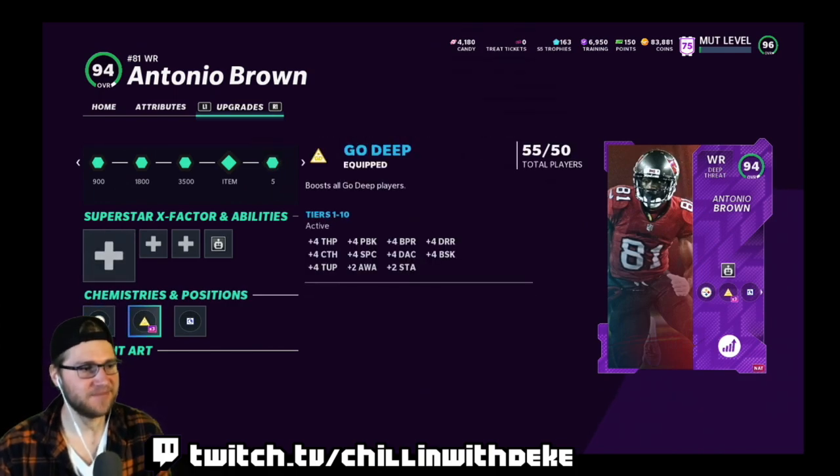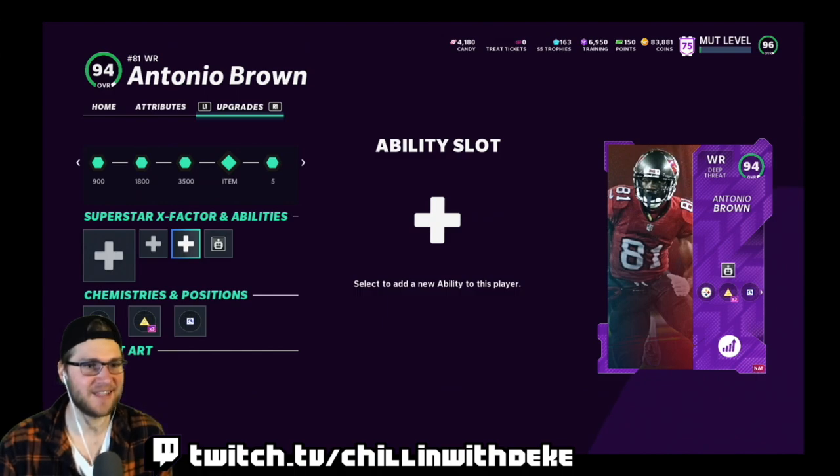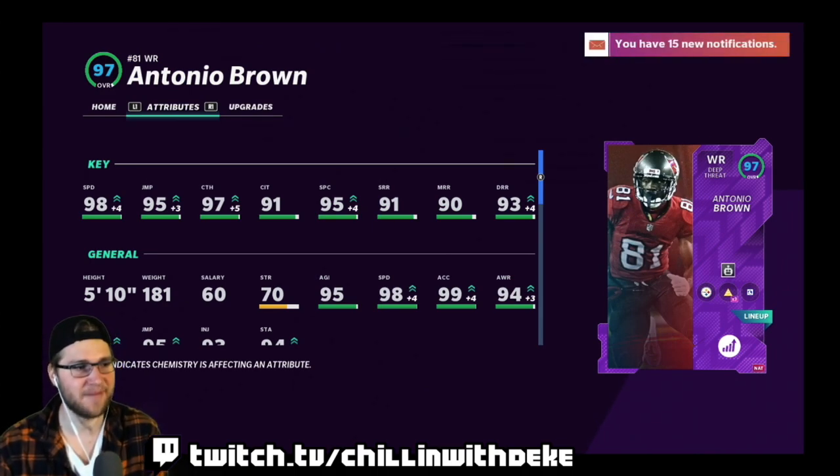Steeler chemistry — go deep sprinter, throw slot-o-matic. I can't do route technician, he has to be 95 overall. With the chems he gets up to over 97, but for the abilities it just didn't hit that threshold. So 98 speed, 99 acceleration — everything else isn't elite, especially at this point in the game with some of these other receivers Madden has dropped.